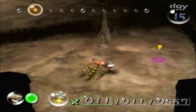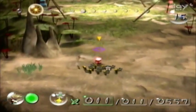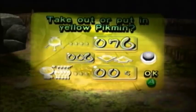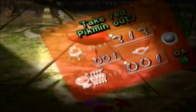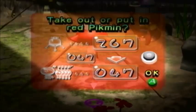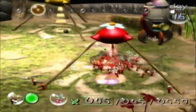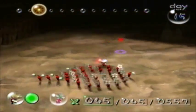Let's go back to the onions so we can put these guys back. I'm actually going to go back with a bunch of reds. Last time I fought this boss, I thought you could only use yellows to kill it, but apparently that's not the case — you can use any color. Since we have a surplus of reds, I'm going to bring about 45. You don't really want too many Pikmin during this boss fight because a lot of them are going to end up getting crushed.